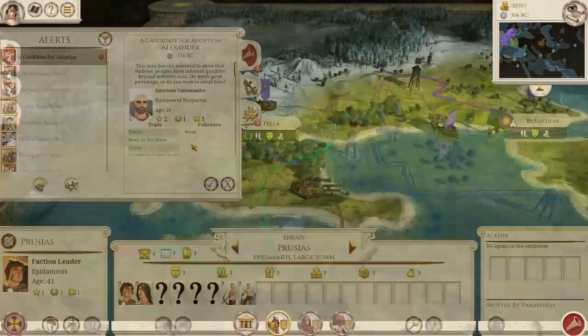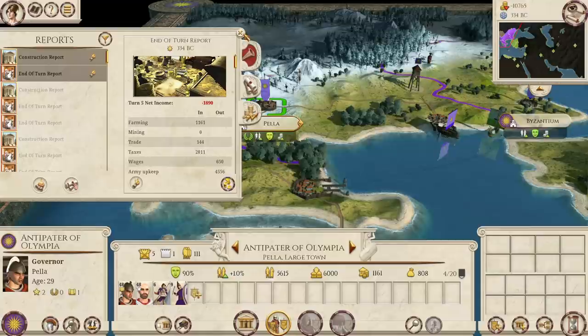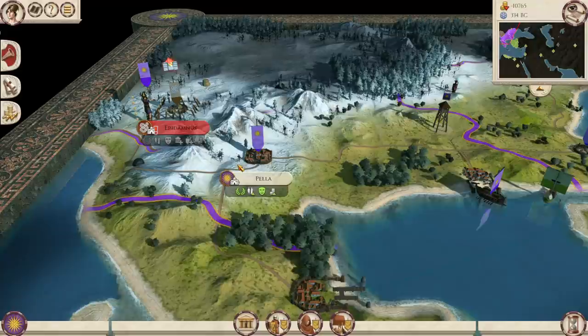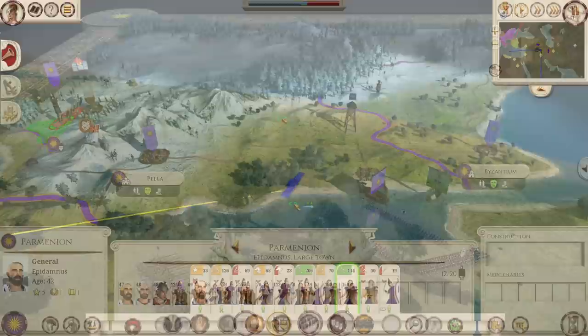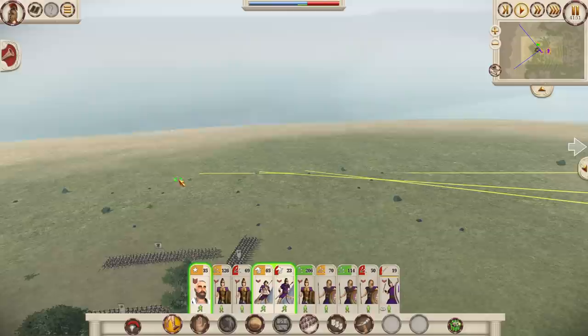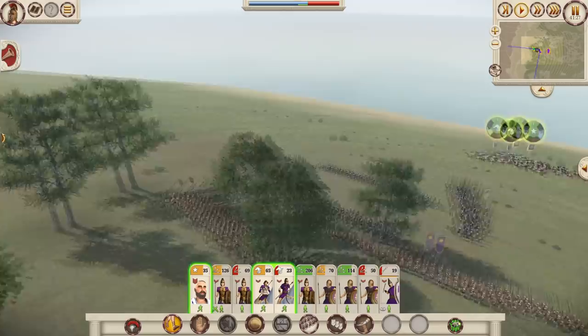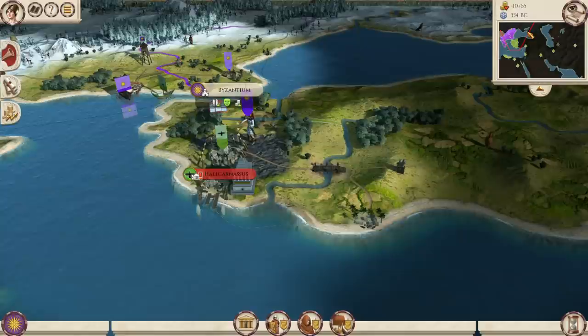The last campaign included is Alexander. I personally never really played it much back in the day — being a historian that focuses on Mesopotamia, I always had a soft spot for the Achaemenids, and it was sad to see a Total War campaign devoted to their destruction. However, for this review I happily went out and took down Darius III and his empire. It is a fun experience, though the campaign is very much a railroaded experience, and you constantly face similar Achaemenid forces across almost the whole map. I even grew to like the much maligned map, which includes a quite oddly shaped Greece and general weirdness all over.